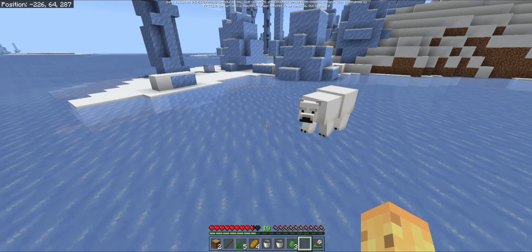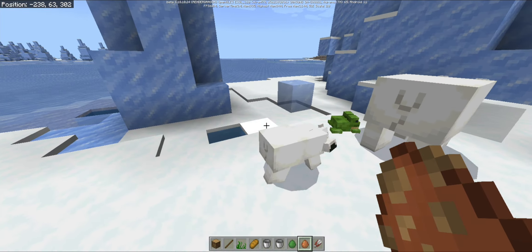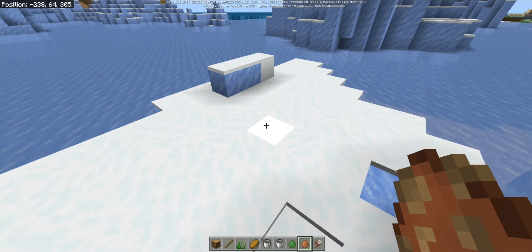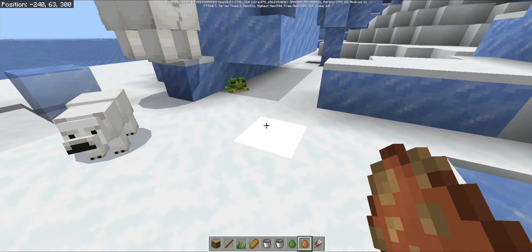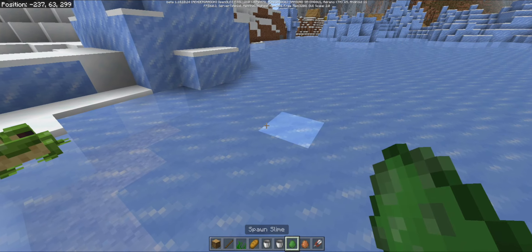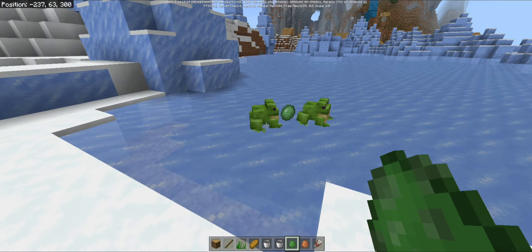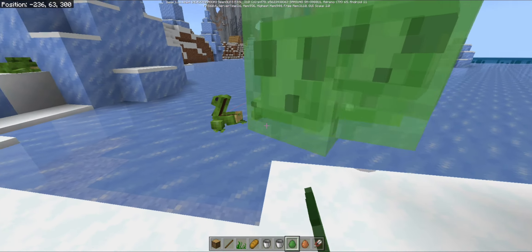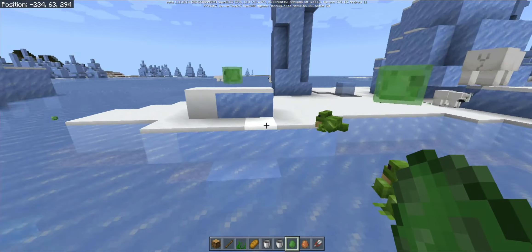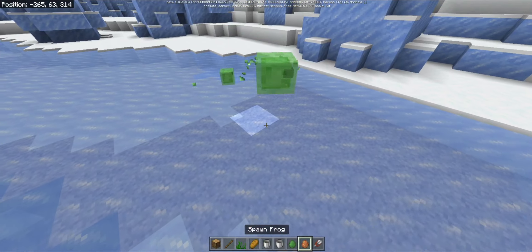Now we're going to grab our water bucket, because one of the most important items in Minecraft is the bucket. We're going to try and scoop up a tadpole. As we saw at Minecon Live, there are actually three different types of frogs that will exist in Minecraft: the regular swamp frog, a type of frog that grows up in a cold biome, and a third. As a horrific fact, if you want to be cruel, you can take one of your buckets of tadpoles and drop them on land — the tadpole kind of flops around like a fish and then eventually suffocates.